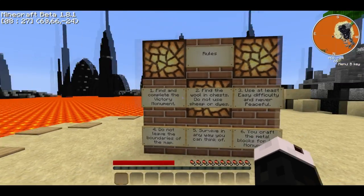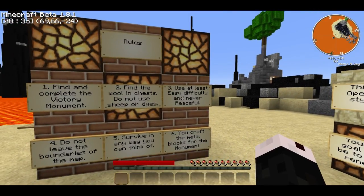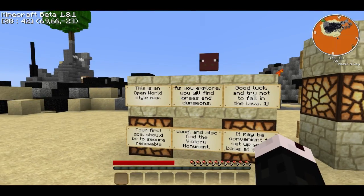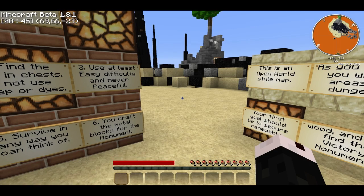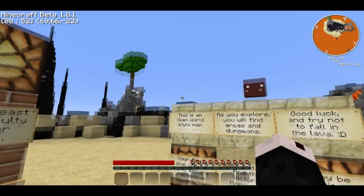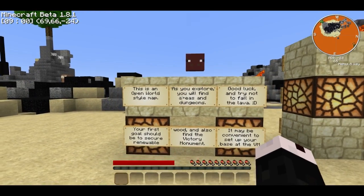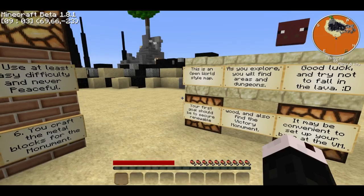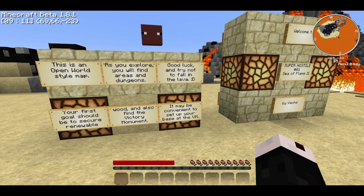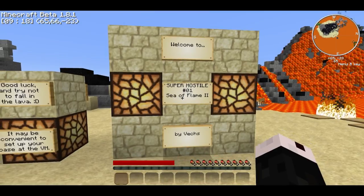Okay, rules: complete the victory monument, find the wool in the chest, do not use sheep or dye, use at least easy if you run hard, do not leave the boundaries, survive in any way. You can craft off the metal blocks for a monument. And I'm not worried about not having food or anything, because this is a Vex map, so you can do anything you need to — I can just jump into the lava to fill my hunger level. This is an open world style map. As you explore, you'll find areas and dungeons. Good luck and try not to fall in lava. Your first goal should be renewable wood and also your victory monument. It may be convenient to set up your base at the victory monument. Welcome to Super Hostile 1, Sea of Flames by Vex.